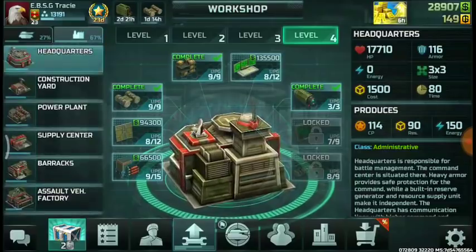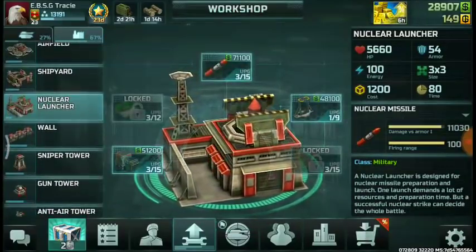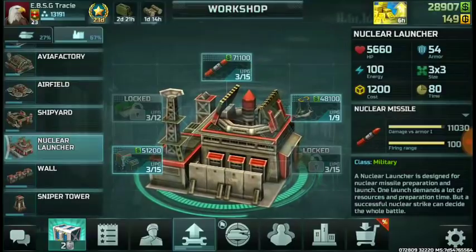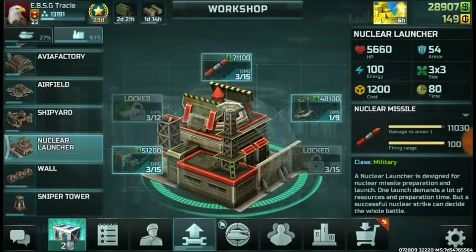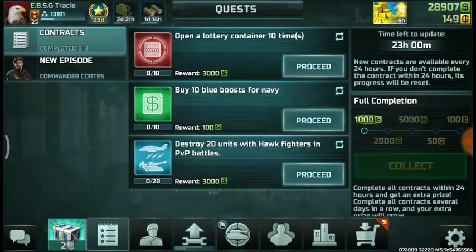For the super weapons, you can unlock this by doing 20 PvP missions, 20 tournament battles, and 20 red contracts. You see this here — this contract says open a lottery container 10 times. Once you complete a task like this, it's gonna count as 1 out of 20, so you only have 19 red contracts left to do.